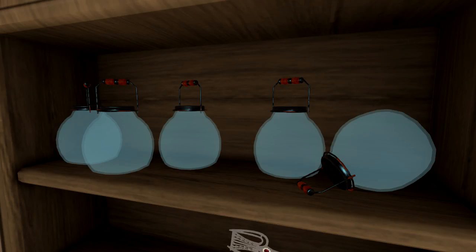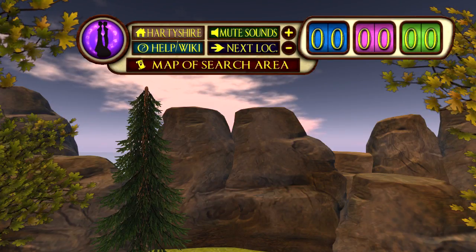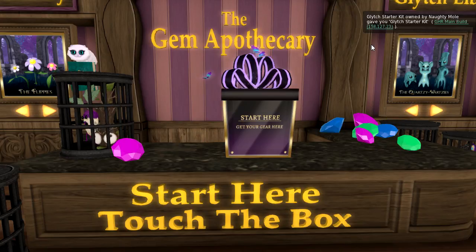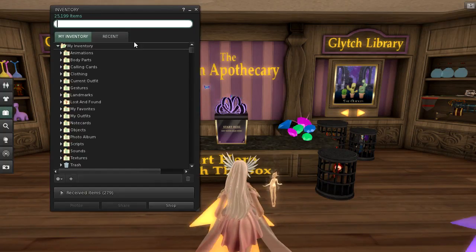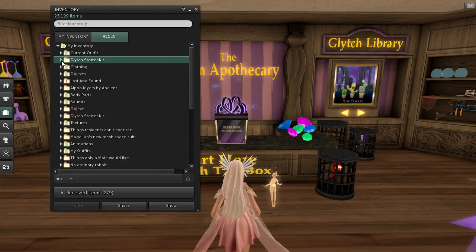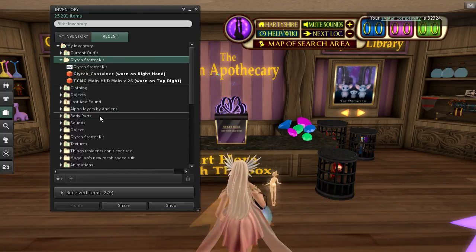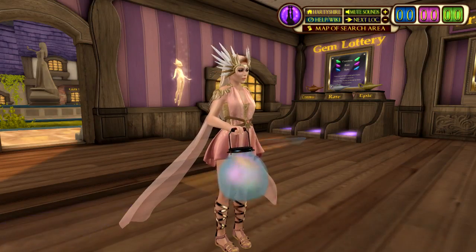In the starter kit, you will find a glass jar for capturing glitches and the main game HUD. Click on the starter kit and it will place the contents in a folder in your inventory. Open this folder and add both items. Now you are ready to start capturing glitches.